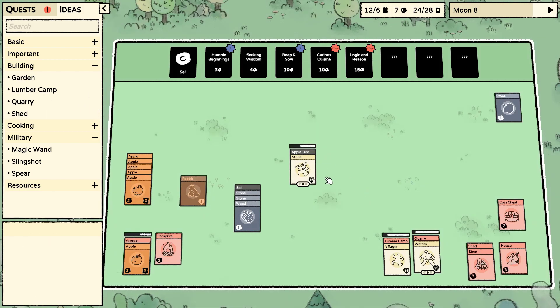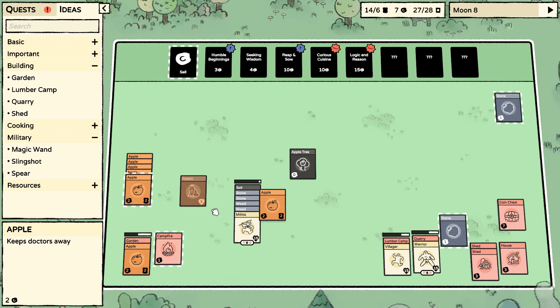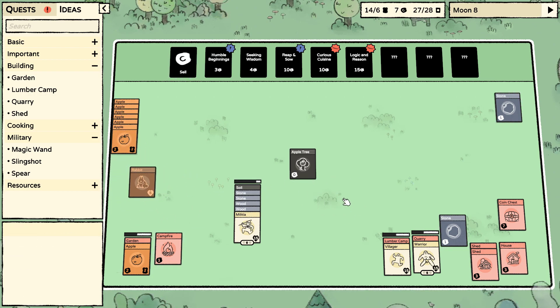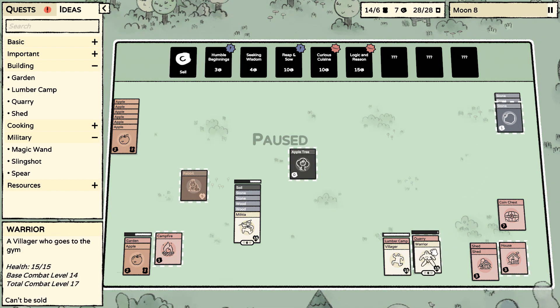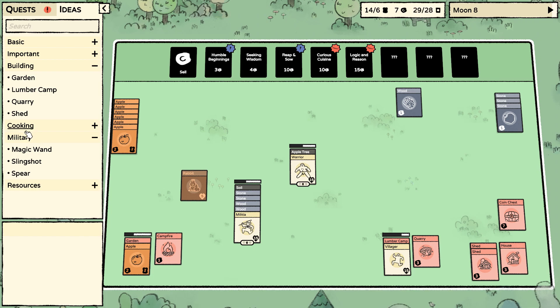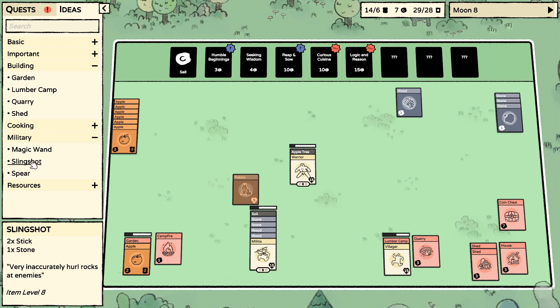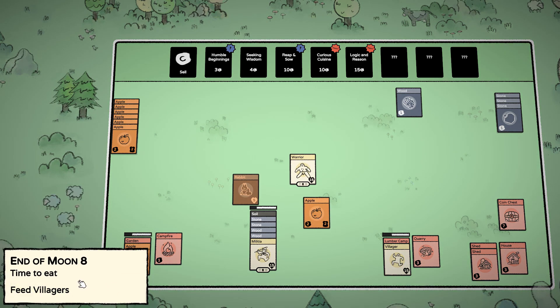I need another wood — my bad. Stone obviously. There's a lot to think about when you're doing this. We'll bring him over. More wood. Slingshot maybe — two sticks and one stone — we can do that. Time to feed everybody.